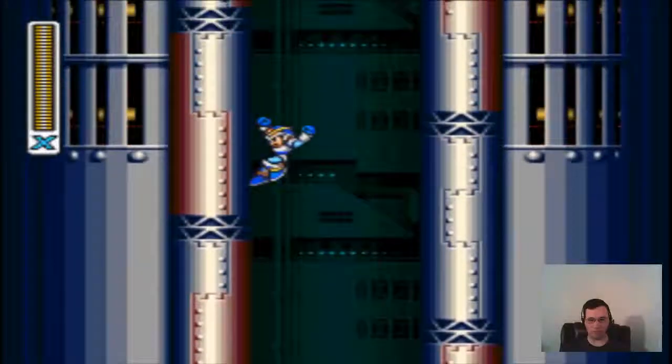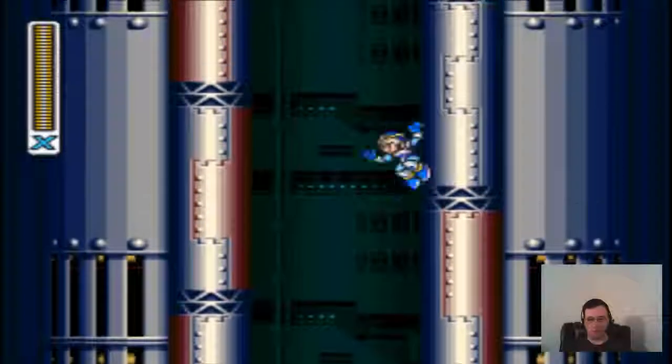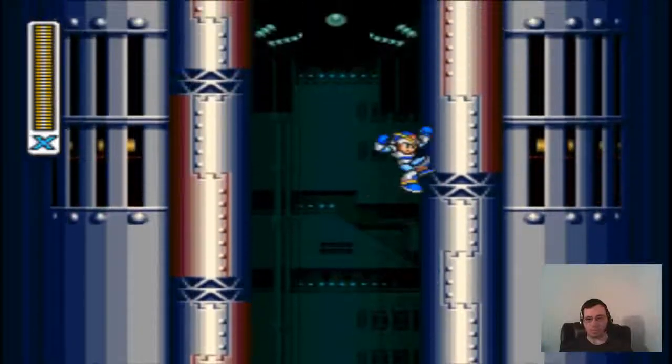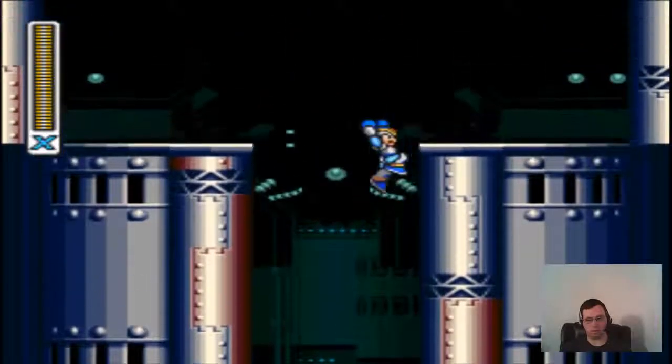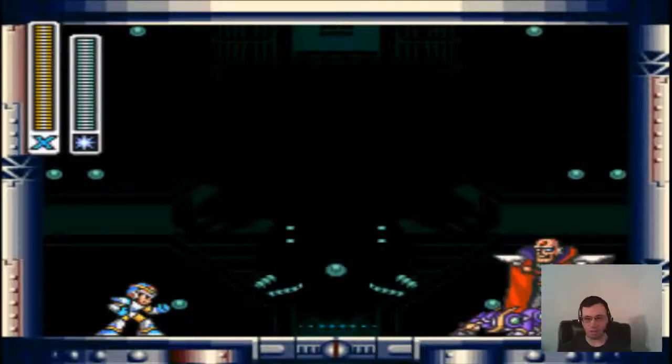I'm going to get on this side because I don't want to get hit by that. We're going to climb up. Here we are. Real quick, I'm going to switch to the shotgun ice. That's what we do first. We got Sigma here.